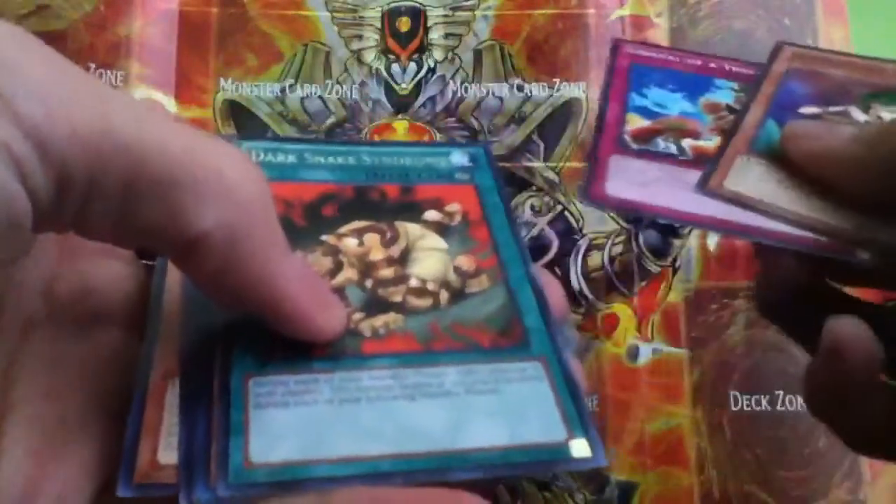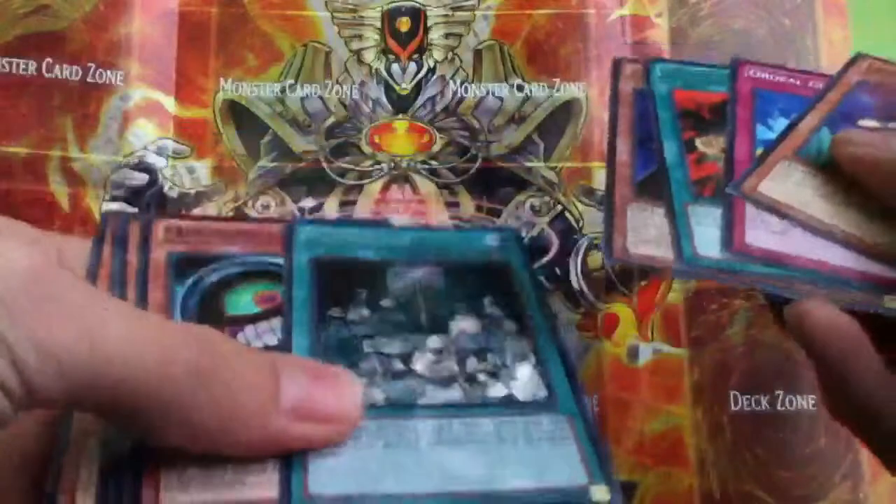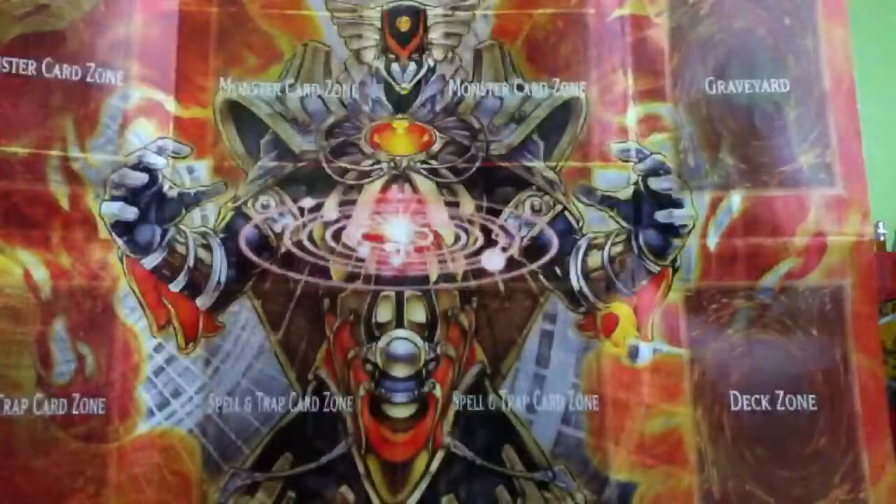Alright, let's keep going. Maybe like a Bottomless or something. Dark Snake Syndrome — oh, and another Breaker? Okay. Oh, and a Secret Prohibition — that's pretty nice. And a Morphing Jar. Cool. And a Horse.